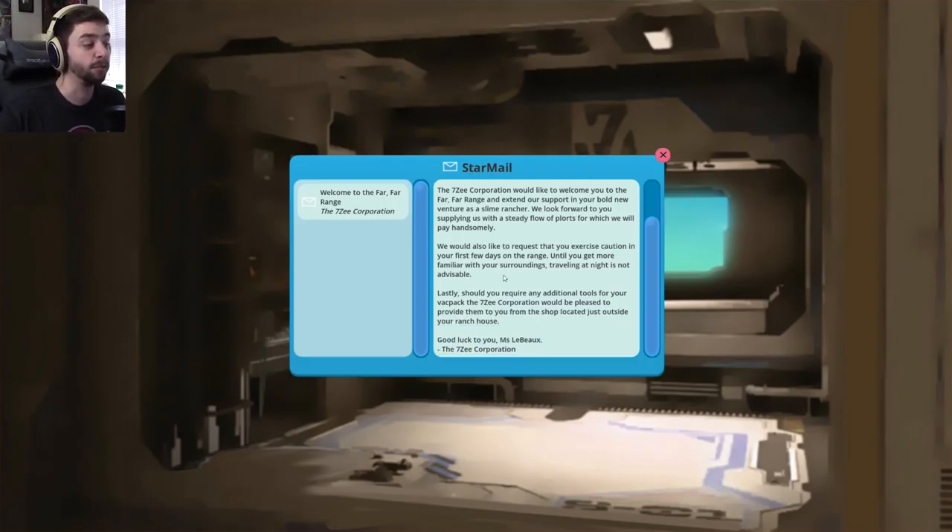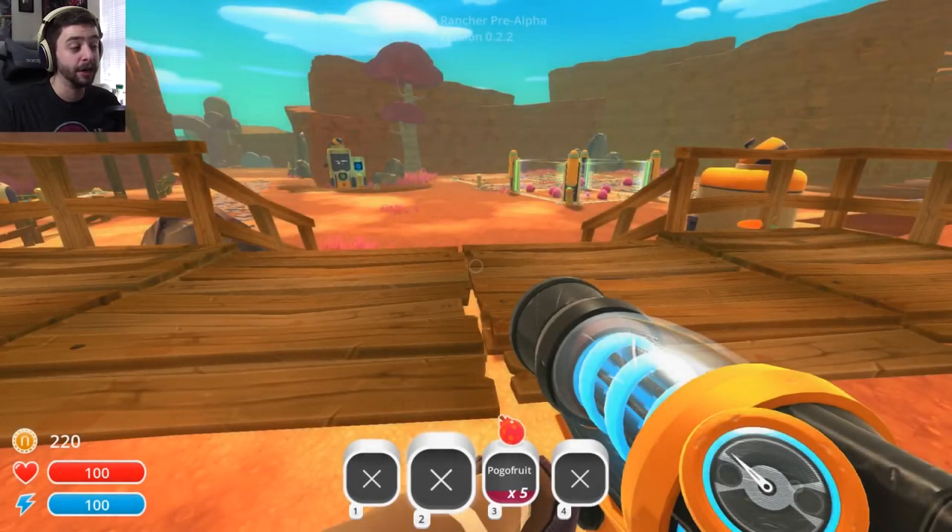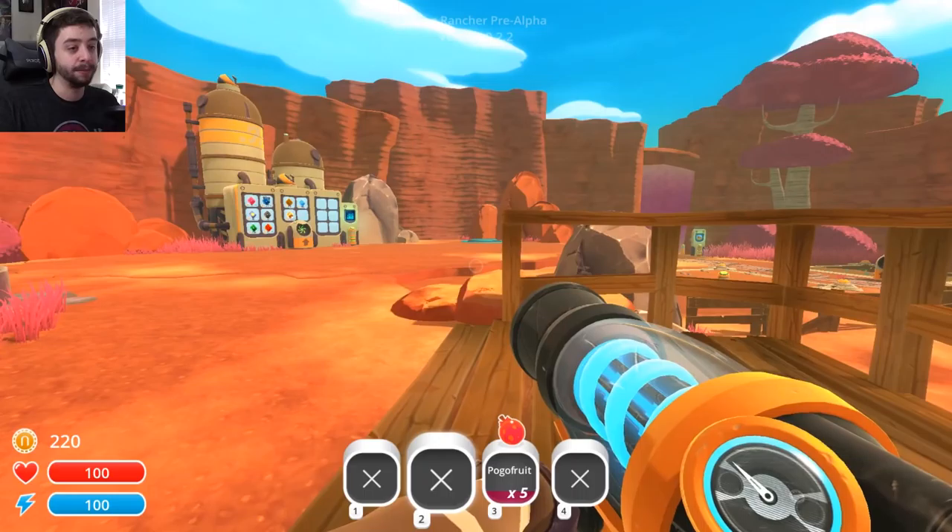We would also like to request that you exercise caution in the first few days on the range. Until you get more familiar with your surroundings, traveling at night is not advisable. Oh, I've never traveled at night so I don't know why. You should require any additional tools for your vac — the 7Z Corporation would be pleased to provide them from the shop located just outside your ranch house. So that's the only mail we have. We can sleep till morning, which I think is just to speed up time.